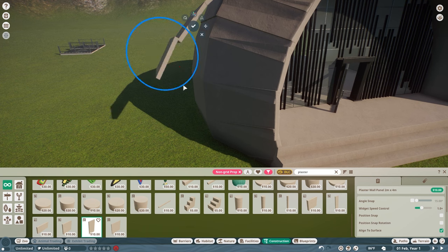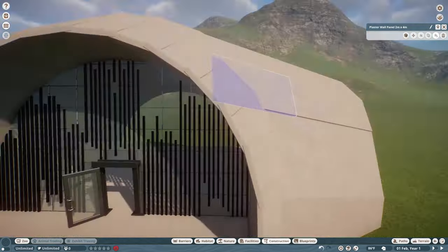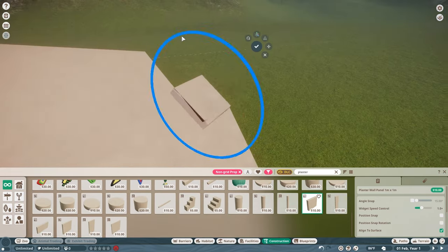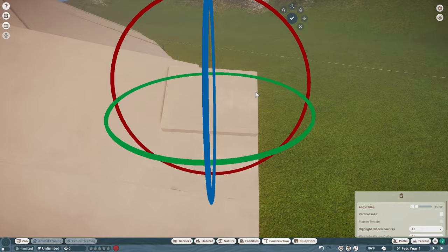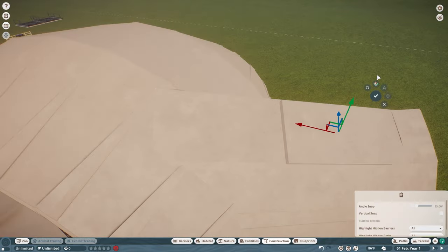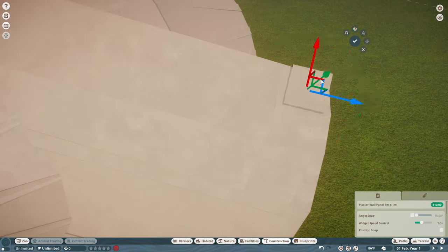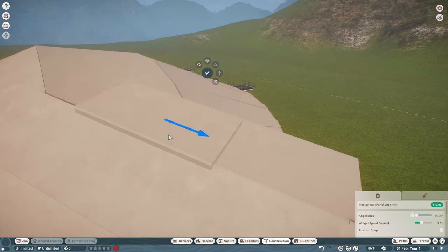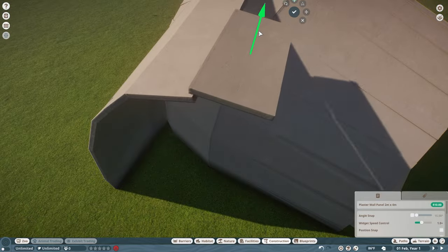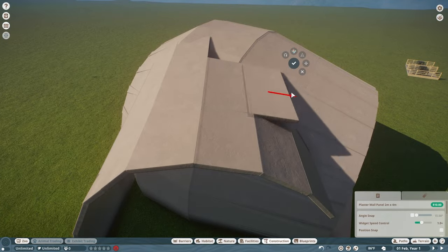Here we're just going to make the two little bumps out to the side that are in our reference image and figure out what their purpose would be. The area over to the right that I'm working on now is going to be a kind of education stage for our presenters. And on the left is going to be where the bathroom goes for our information center.